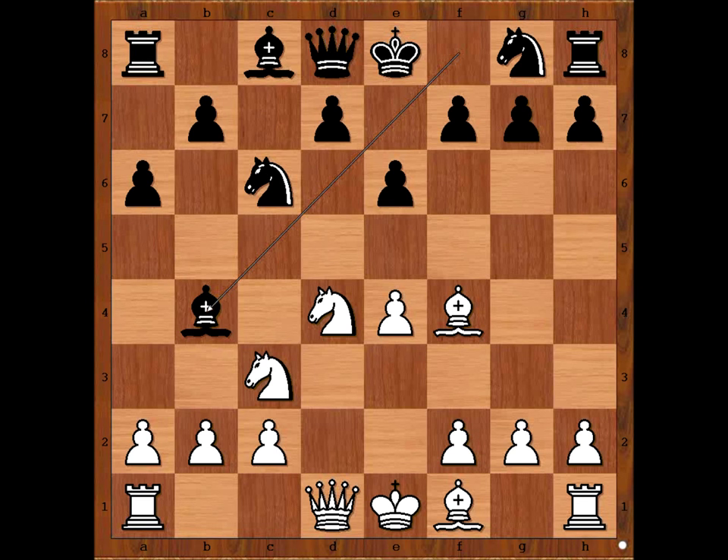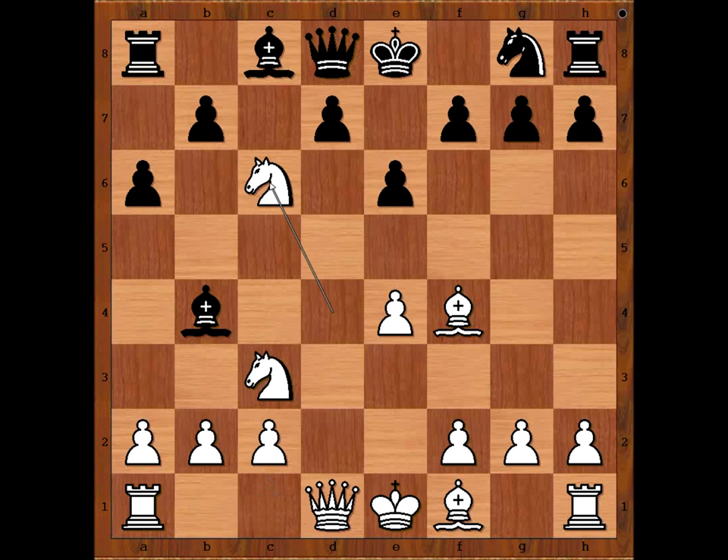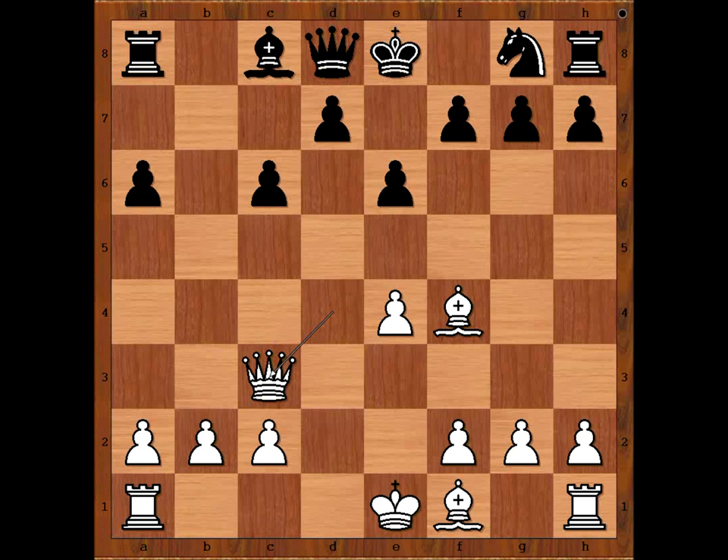We have Bishop to b4. Knight takes on c6. Bishop takes knight, check. If d takes on c6, Queen takes Queen, King takes Queen, castling — white is better. And if b takes on c6, Queen to d4 attacking the bishop and the pawn. After Bishop takes on c3, Queen takes on c3, and again white is better.